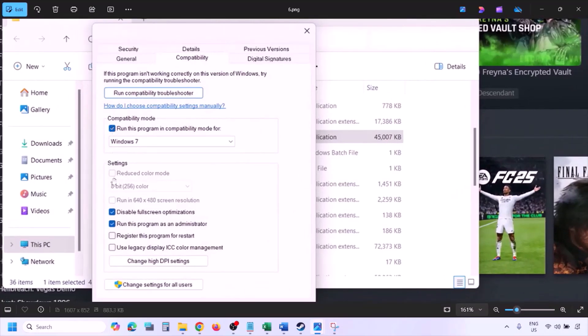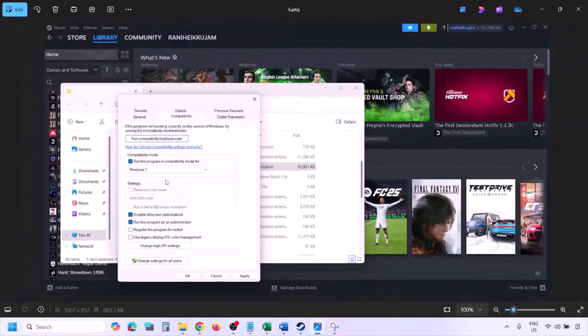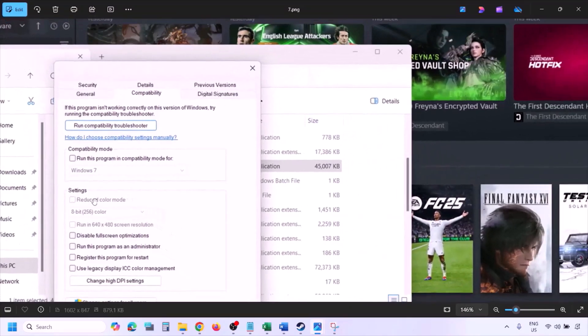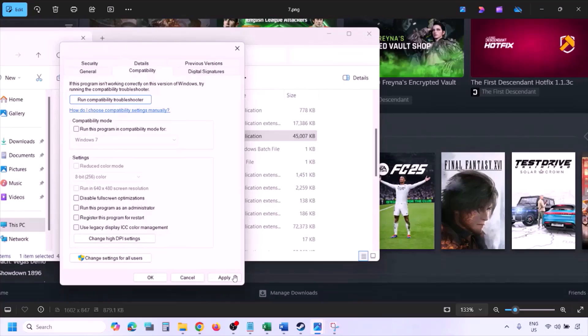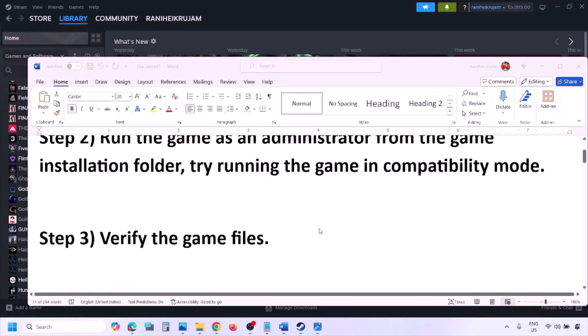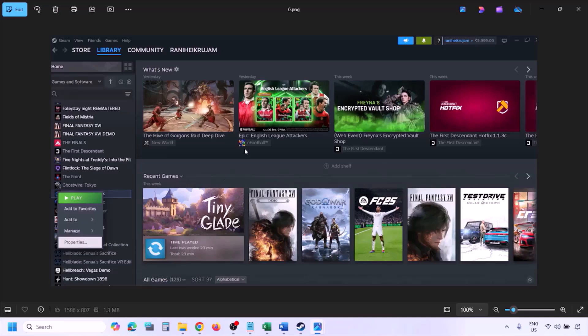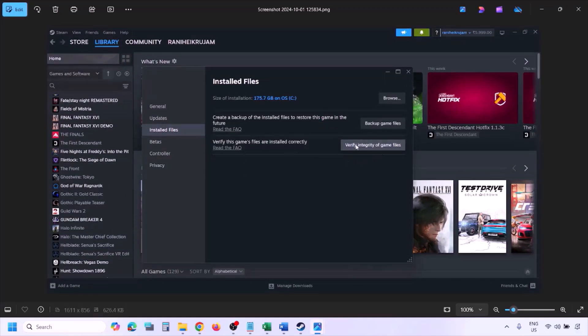If you've checked all those boxes and it's still not working, uncheck all the boxes. Make sure you hit Apply and click OK. Now the next step is to verify the game files. Go to Steam, click on Library, right-click on the game, select Properties, go to the Installed Files tab, and click on Verify Integrity of Game Files. Once the verification is 100% complete, launch the game and check.